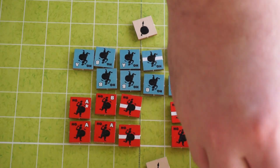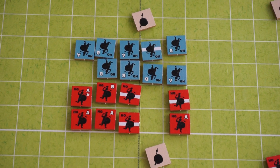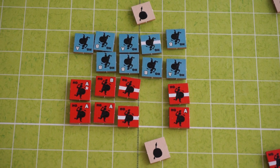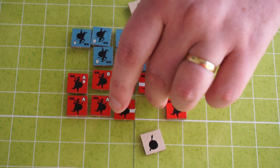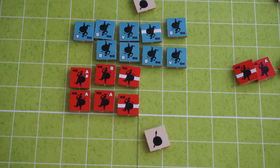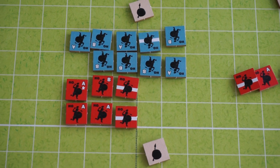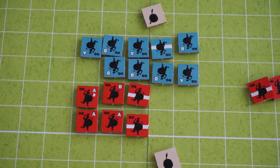When a unit is eliminated, we do what is called a route check. We are going to look at all the units in all your wings. If they are adjacent to these two other units, they pass the route check. Or if they are adjacent to a unit that satisfies that condition, they pass the route check. These two units don't pass the route check, so they also are eliminated. Instead of scoring just two VP for eliminating this guy, we are going to score two, four, six. We have had a major break in the line there.